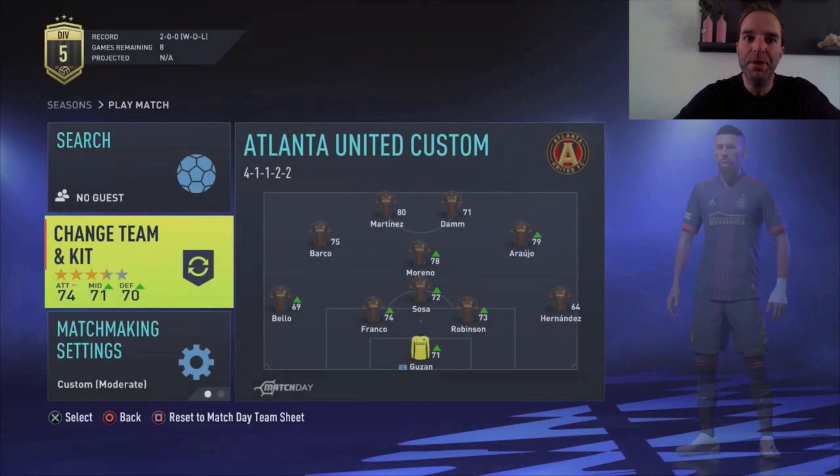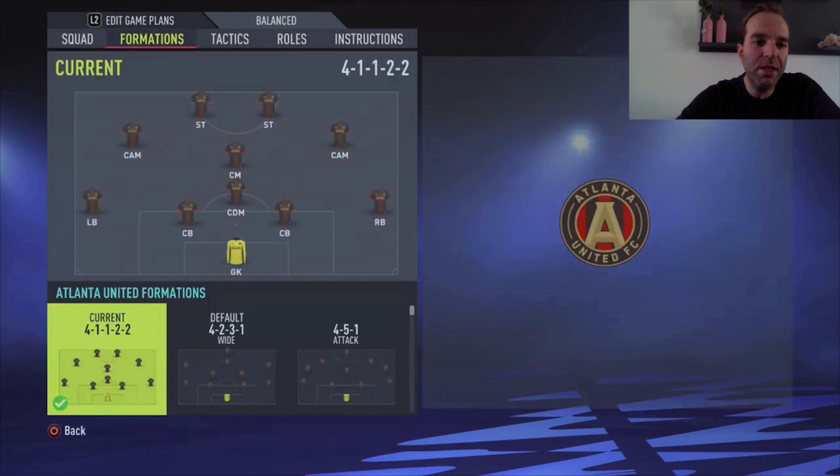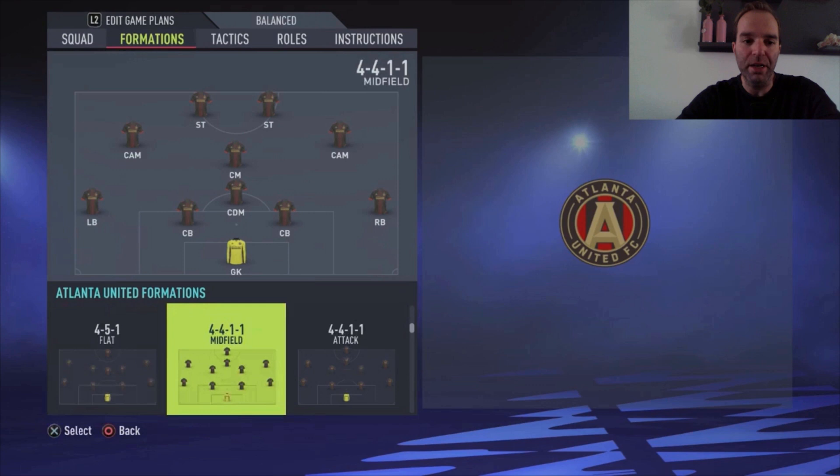Now we're going to the second club, one of my favorites for almost three or four years — Atlanta United. They always have good and fast players, especially the striker Martinez. He has 87 pace, which has gone down a bit in the last two years but is still pretty good. Shooting with 80 is really good for a three and a half star team, and 79 dribbling is also great. Three-star skill moves and four-star weak foot — a really good player for a team like this.